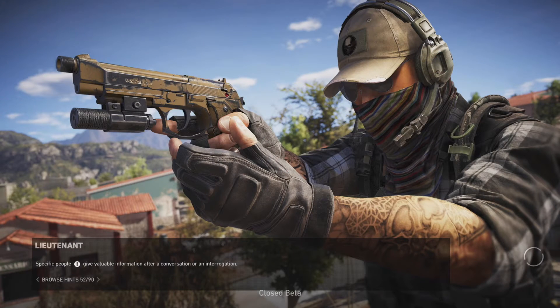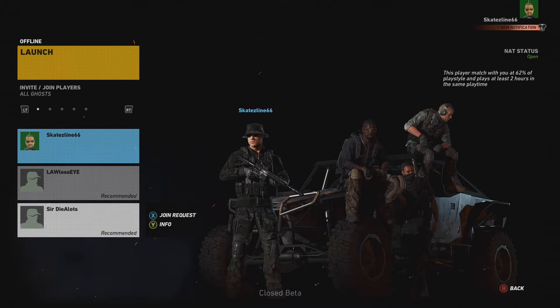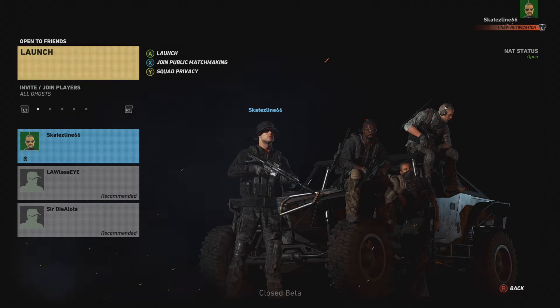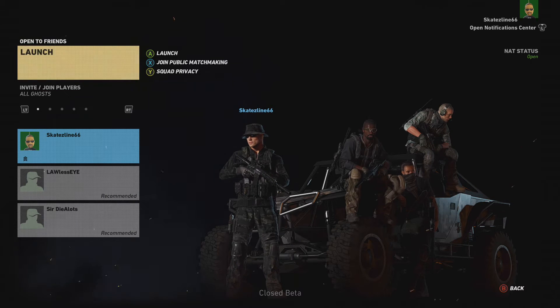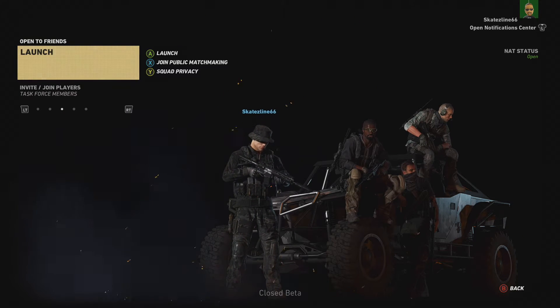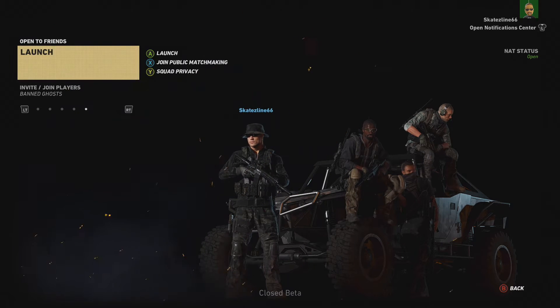I'm pretty impressed by the game so far. It's a huge open world and we've only been given access to a very limited part of it, and you'll see that in a little bit. So this is the launch screen. You can run a solo campaign if you like, or you can go and join a public match and play with three other players, and you can see they recommend a couple of players for me. The top right of the screen is a notification centre, and there are various things — just under the launch button there are various elements there, like people that you've played with.